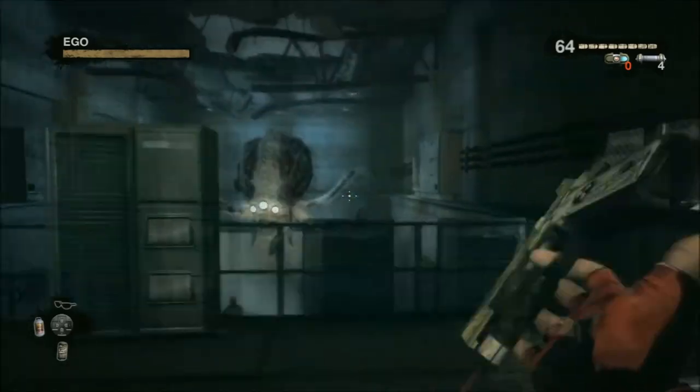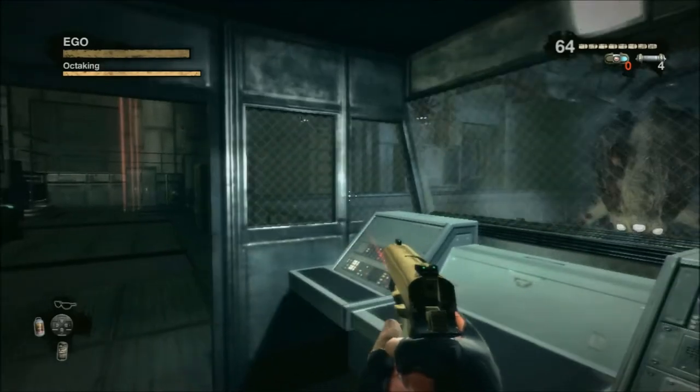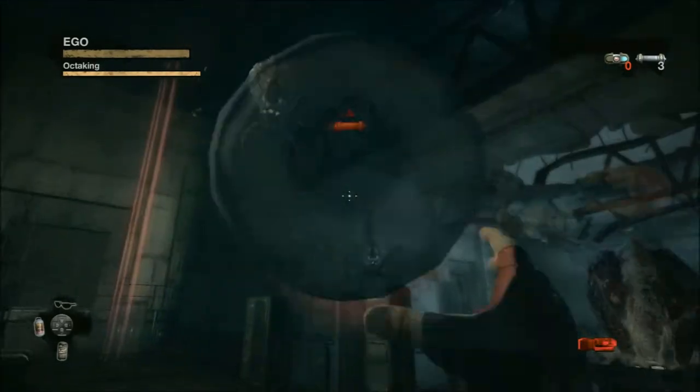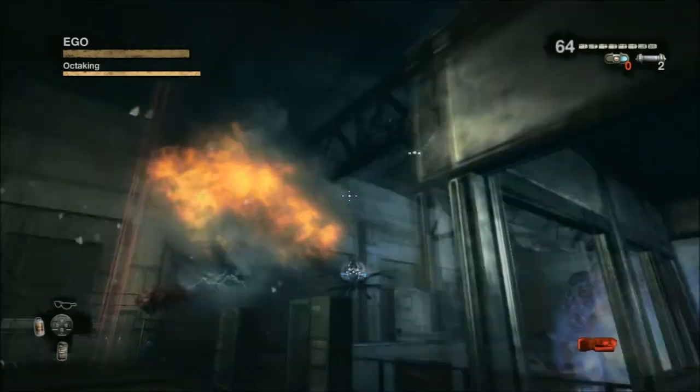If you have any beer you want to save it if you can, because this little set of cover over here is going to be destroyed midway through the battle. The idea is you want to throw pipe bombs at these octa brains and detonate them before they can throw them back at you.